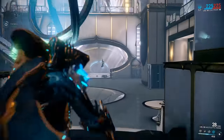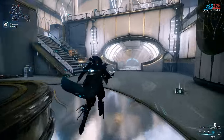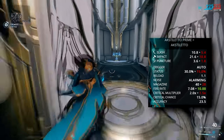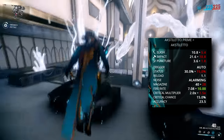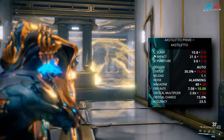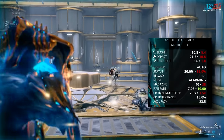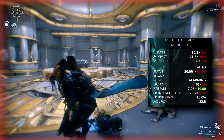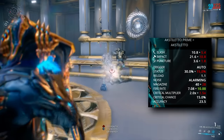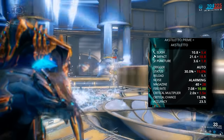Moving on, the Axolotl Prime is, in my opinion, a thing of beauty. For some reason, I love status weapons, and boy oh boy does this thing deliver. The Axolotl Prime features primarily impact damage, with a little bit of slash and puncture to make up its base damage. It's worlds away better than its non-primed counterpart, and features double the status chance, almost twice the magazine size, and a higher critical multiplier. Like other machine pistols, it has fairly poor ammo economy, but they tried to make up for this by reducing the fire rate compared to the non-primed Axolotl.